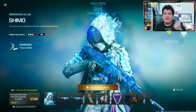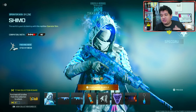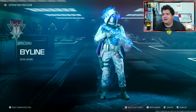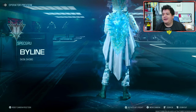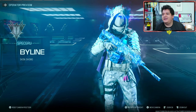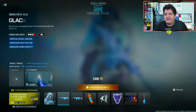Let's go ahead and check out this bundle in full. 'The world is yours to destroy with this reptilian operator skin.' Here we got Shimo looking like an absolute legend. It's an operator skin for Bylang — he's already had a bunch of good skins, but he legit looks freaking epic. Let me know what the character Shimo represents; I haven't seen the movie so I don't know — is this like a Godzilla variant or something? Whatever the case, it looks really freaking badass. Super dope operator skin.